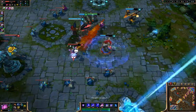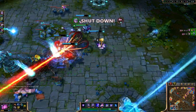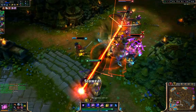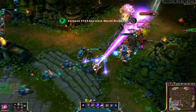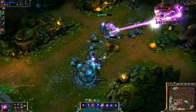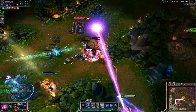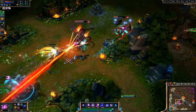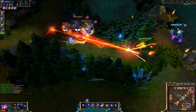Number two: cackle maniacally while hitting at least three people with your ultimate. This one is my favorite. The Life Form Disintegration Ray ability definitely lives up to its name. The massive laser beam hits everything in its path, which means the more clumped up the enemy team is, the better it is for you. When your purple laser beams of death are tearing apart the enemy team, don't be afraid to throw your head back and let loose a well-earned maniacal laugh.